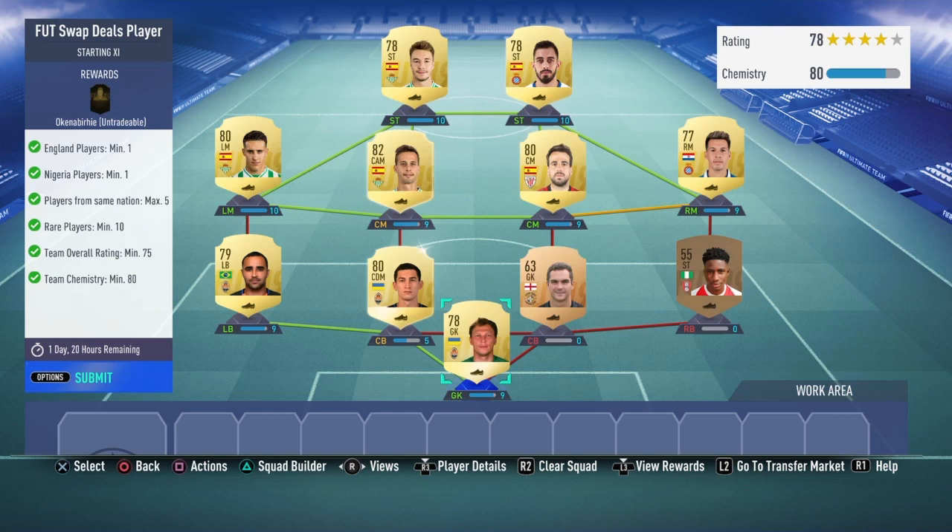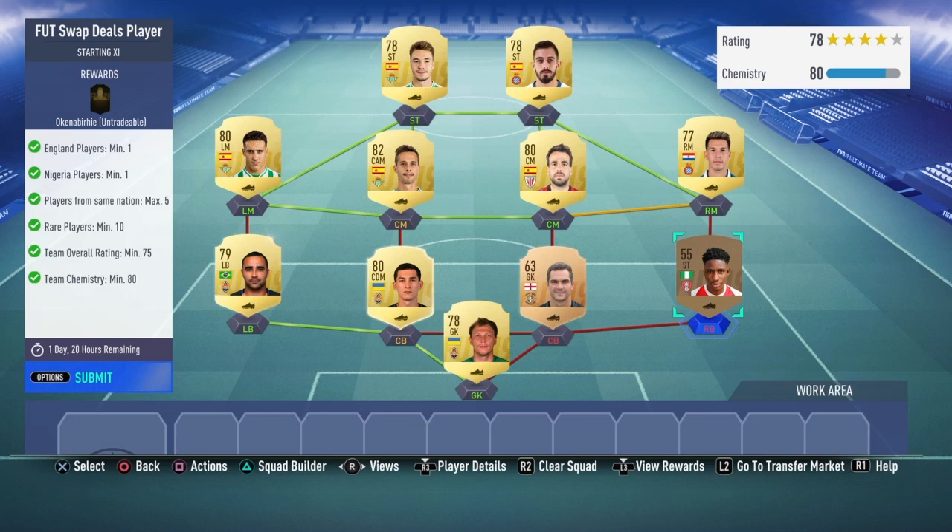For the right back position, all you have to do is have any single player on the entire game that is Nigerian to play this position. And then for the center back position, you can have any English player in the game — just anyone at all, it doesn't really matter.